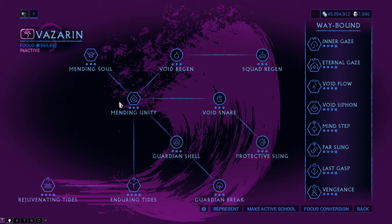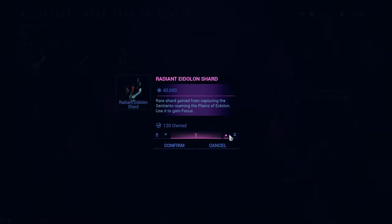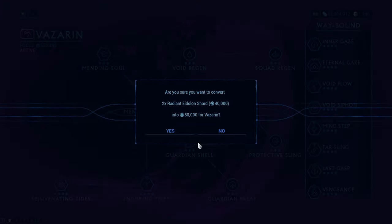We will start in the middle and go through all the abilities maxed in order. To max the school you need a total of 10,500,000 focus and two brilliant Eidolon shards.